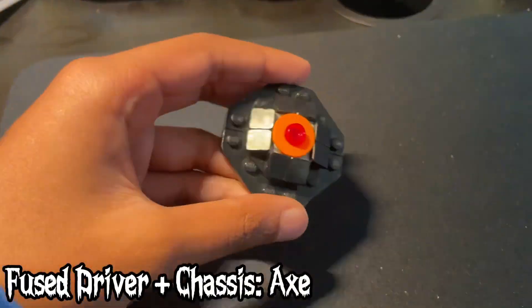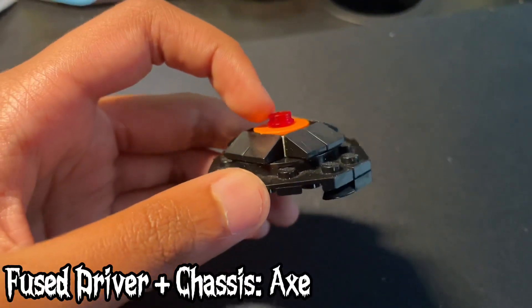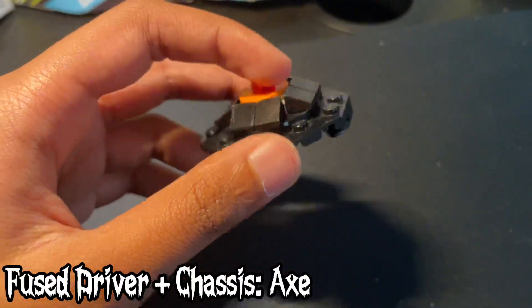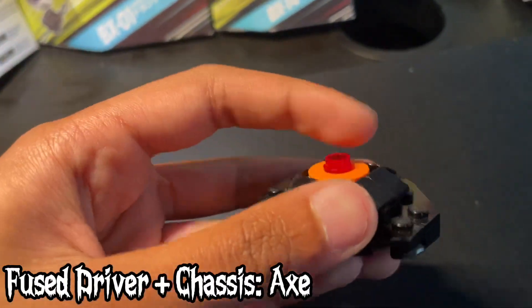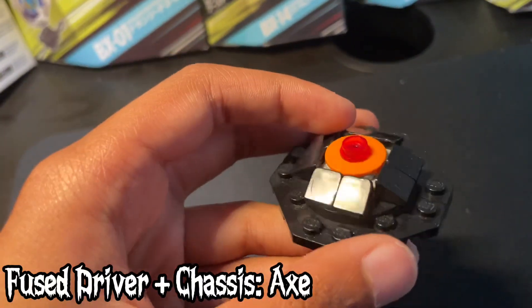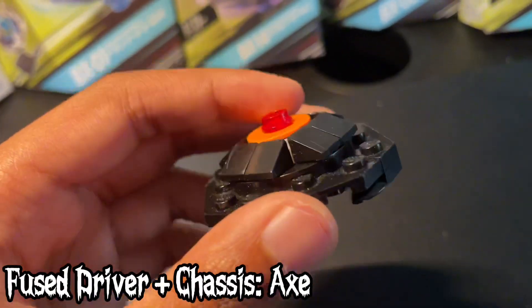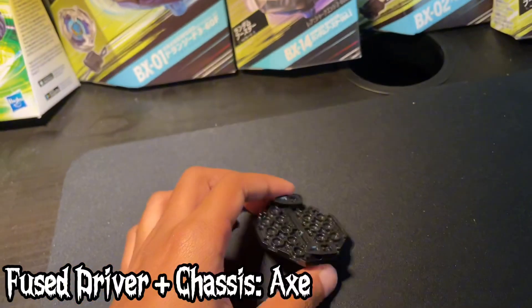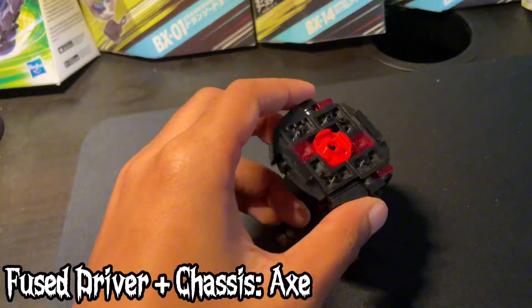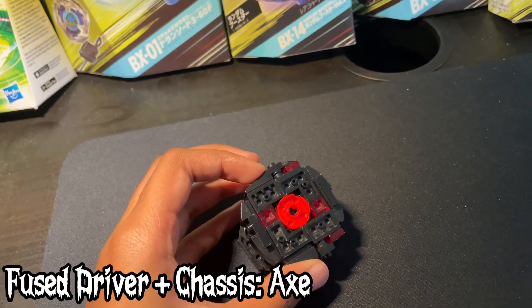Next up, we have our fused driver and chassis, and it's called Axe. Axe is a driver which has a circle tip that's upside down, so it gains a bunch of speed and has really good attack power. It has these areas that protect it, so it's not going to tip over a lot — it's going to have better LED. And then these two blades on the bottom align with these blades, so it gives better balance and more attack power.